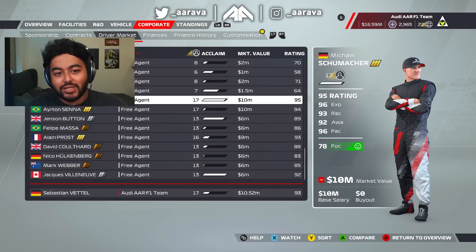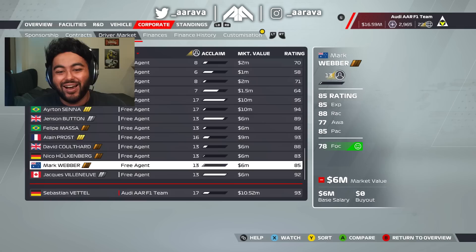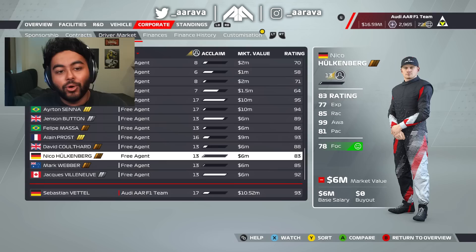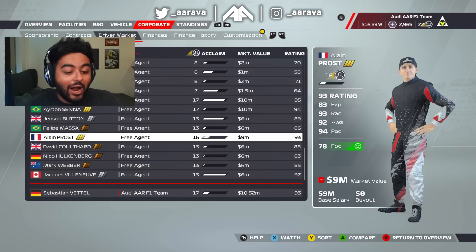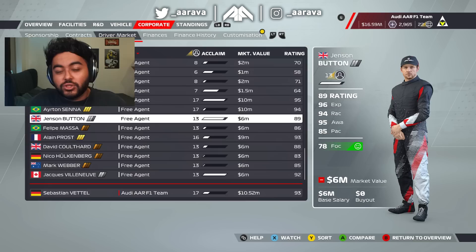Reading the official line from Codemasters and EA: making a surprise debut in F1 22, two-time world champion Mika Häkkinen will be available for all players as a My Team icon. F1 22 Champions Edition players can ignite old rivalries competing against existing icons including Michael Schumacher, who Häkkinen named as his biggest rival. Häkkinen will be redeemable in the game for a limited time — log in and check your in-game messages between October 17th and November 7th to add him to your game.